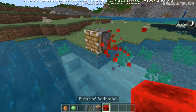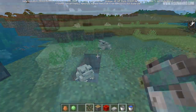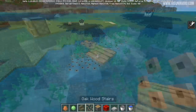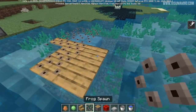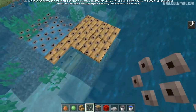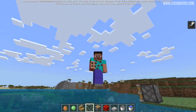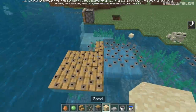Speaking of frog spawn, it can now be destroyed with a piston, and will also be destroyed when the water beneath it is removed. Frog spawn can now be placed on top of waterlogged blocks too, which could be used for decoration — you can take a waterlogged block and place frog spawn on top of it. They'll probably eventually hatch, but it's a way to decorate other blocks.